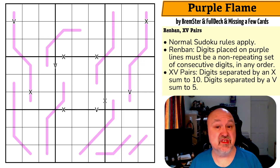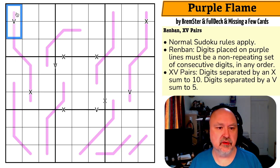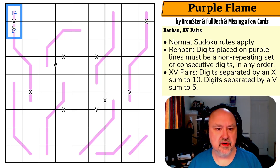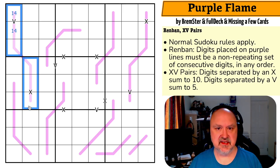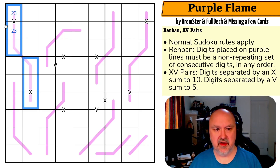Where I like to start is with these six-cell Renban lines. There are only two ways to make a V clue, and if we use the extreme digits — one and four — on the V clue, the Renban line is broken. If we put a one on the Renban line, the maximum digit we can put on it is six. The X clue couldn't be completed because on an X clue you need a digit above five and a digit below five to reach ten. The only digit above five available would be six, needing a six-four pair, but we already used the four on the V clue.